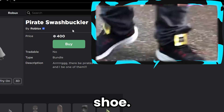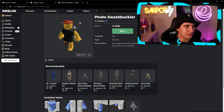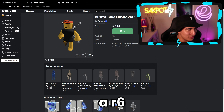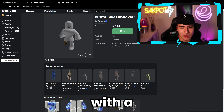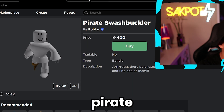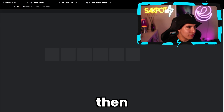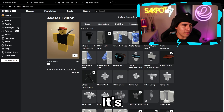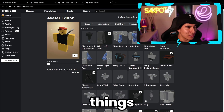One two, buckle my shoe — let's just try it on so you guys can see what it looks like. This is not how I normally look, okay. Let me take that off. So we're gonna be seeing how this looks with a recolor. This is the Core Blocks recolor for the Pirate Swashbuckler. We're gonna be buying the Swashbuckler and then also the recolor, because we gotta have Core Blocks.